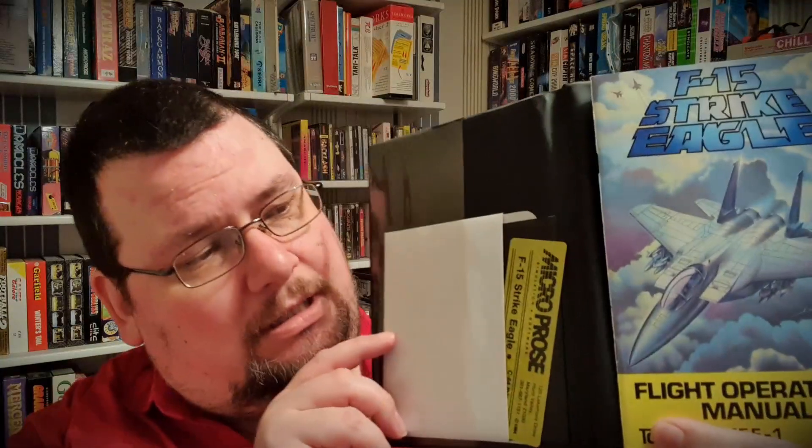And indeed, if we look inside, we've got the disc there, which the label is so old it's actually falling off. This is a dual format release as well — that disc has got the Commodore 64 version on one side and the Atari 8-bit version on the other.